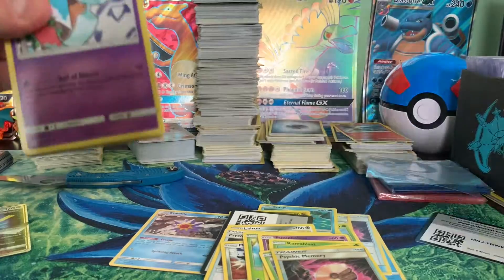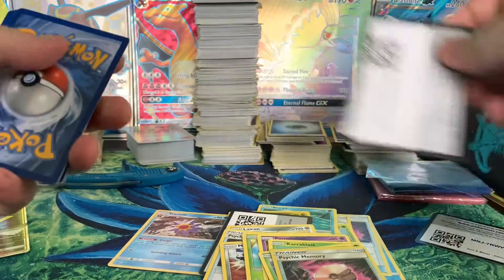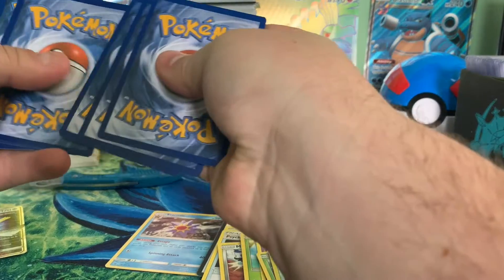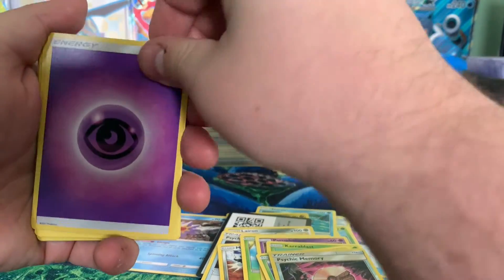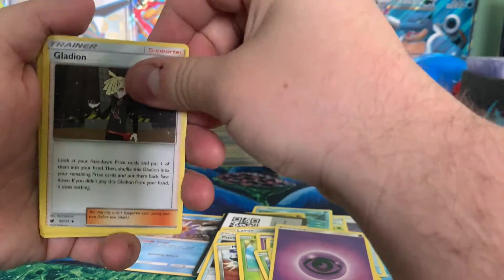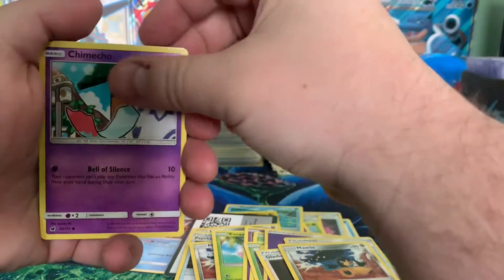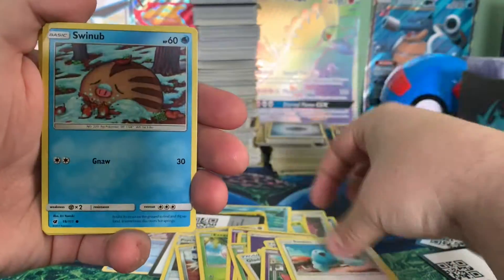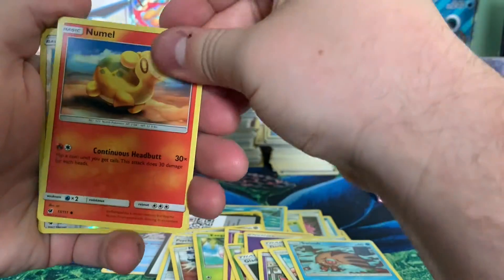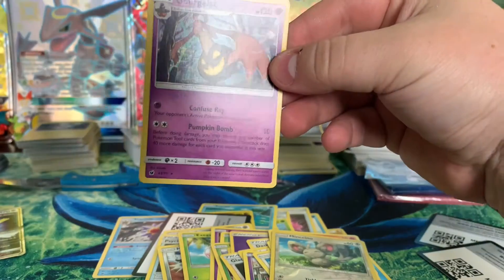I'm interested to know what the community thinks — what your favorite expansion is, what your favorite card is, what you like to pull. Do you like to pull Trainer cards? Do you like to pull Reverse Holos? Do you like to pull GXs? Everyone likes to pull Hyper Rares and whatnot. Let me know down in the comments below what you're looking for when you're opening a Pokémon pack. Are you looking for boring Rares like this?